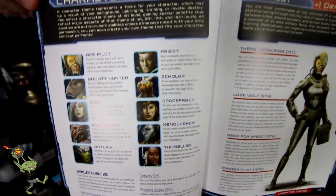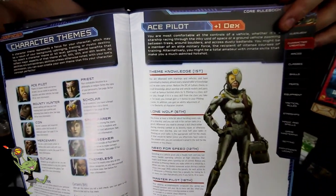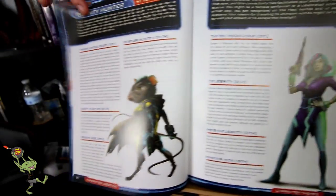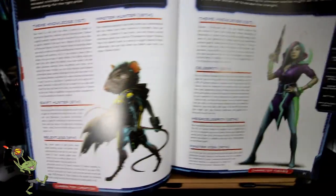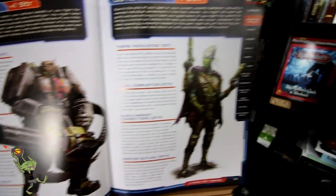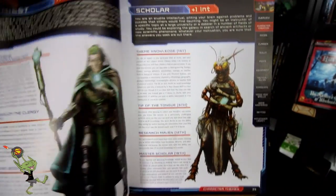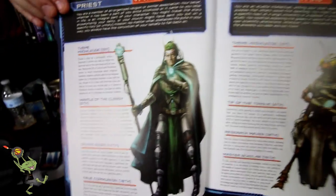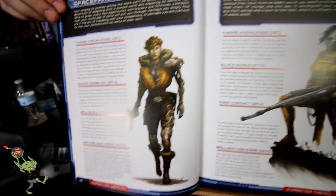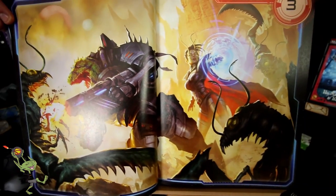Here we have the themes for the Starfinder game. This is new to the Pathfinder system - it exists in Starfinder but I do not believe it exists in Pathfinder. We have Ace Pilot - amazing piece of art there - Bounty Hunter, Icon, the pop stars of the universe, Mercenary - that guy looks absolutely brutal - the four-armed race as an Outlaw, Priest, Scholar, Space Farer, and Xeno Seeker. And look at that fight going on - this book is gorgeous. Who doesn't like fighting bugs?